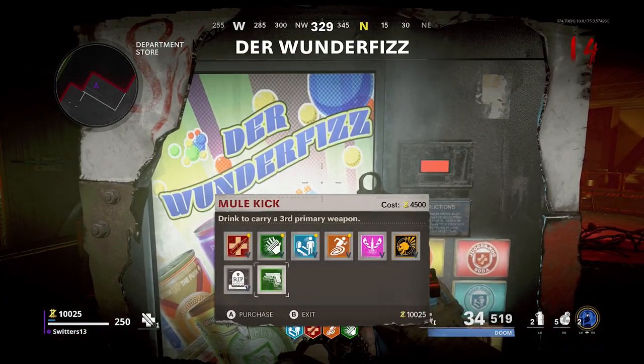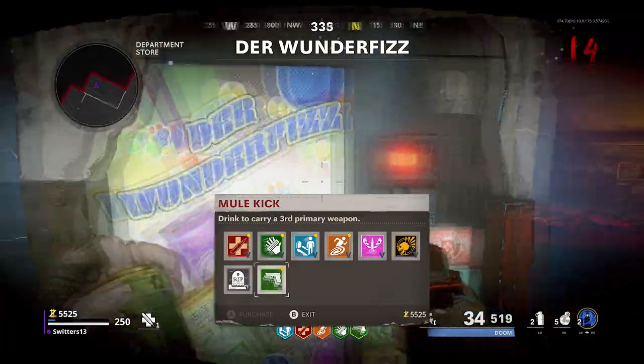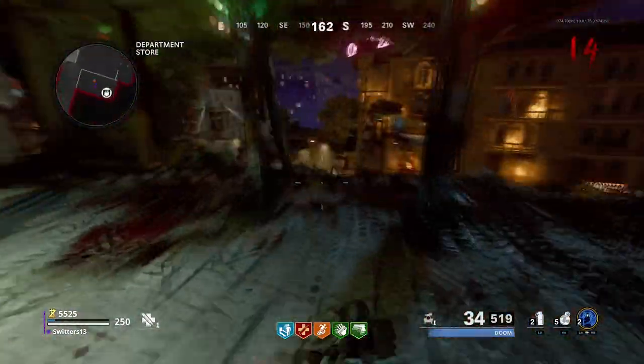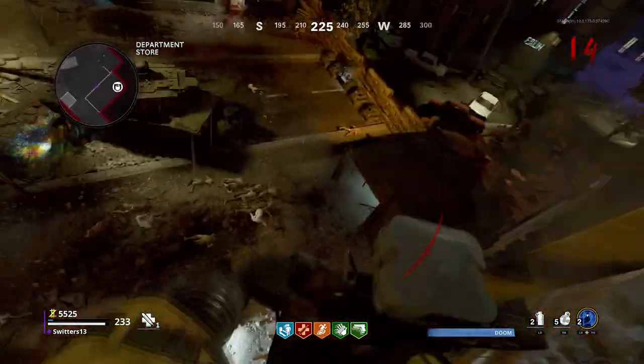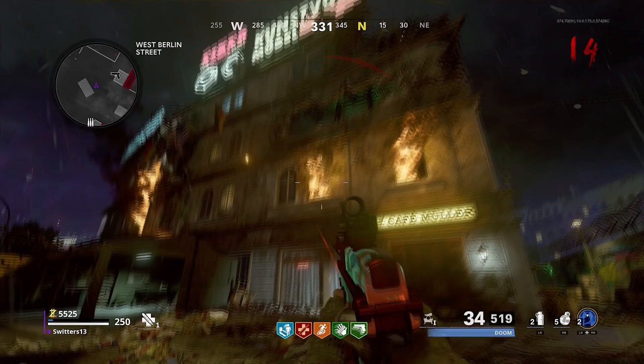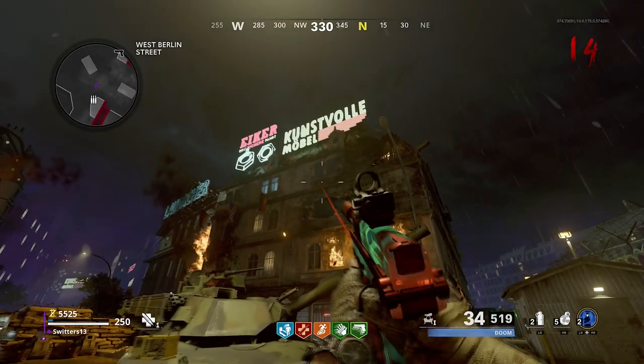But here it is: turn around from where the pack punch is, turn right at the tank, go up the rappel line, and there's the Wonderfizz machine. I just didn't see it, but there it is, very simple. I bought Mule Kick for it too, just because it's the new perk on the map. That's it guys.